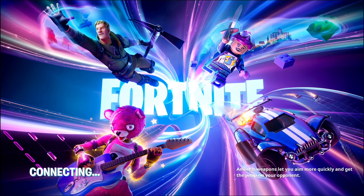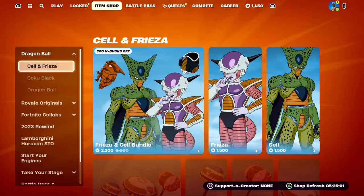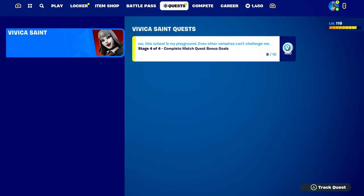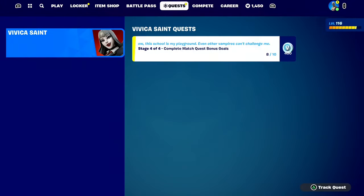This next method of getting free V-Bucks in Fortnite 2024 is by completing all of your free skin quests. Most Fortnite players have a bunch of free skin quests on their account. For example, right now I've got the Favicus Saint skin quest on my account to complete, and as you can see, all I have to do is complete these quests and I get 400 free V-Bucks. It literally says complete match bonus quest goals, 8 out of 10 — if I complete two more, I get 400 V-Bucks for completely free. So that's another great way of getting free V-Bucks in 2024.